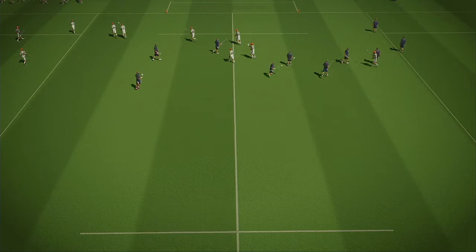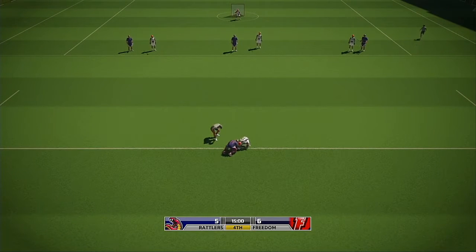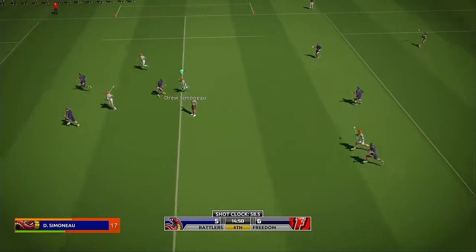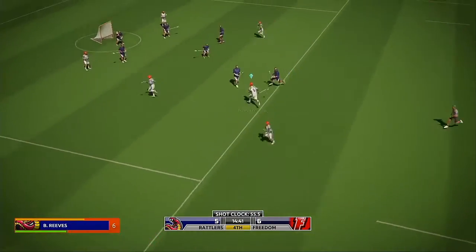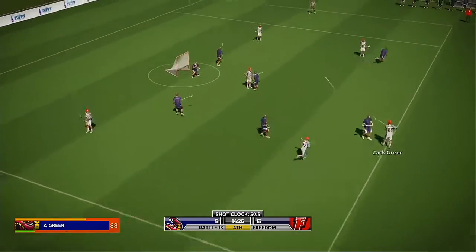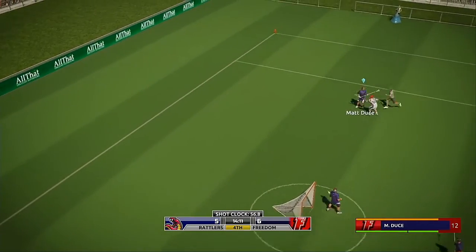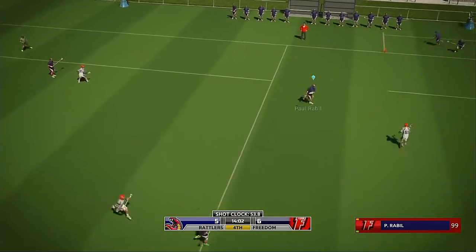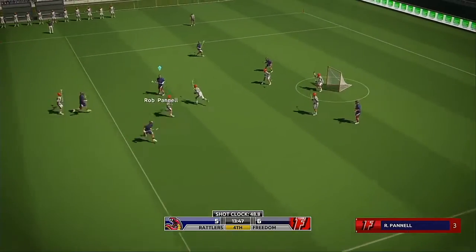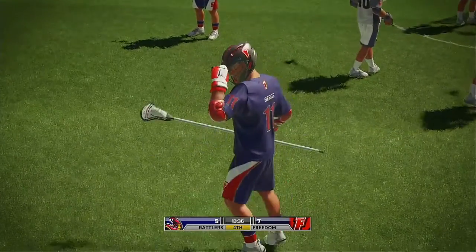The away team were the first to pull ahead in this game — they held on to the lead for the first half. The home team made their move this quarter in what has been a spectacular comeback. They currently lead — it's 6-5. 17 — and he shoots — saved by the goalie. Both top center, both side right. Byrne — force and a goal.